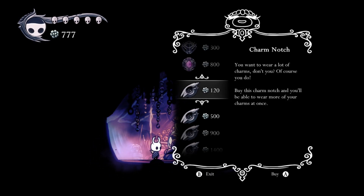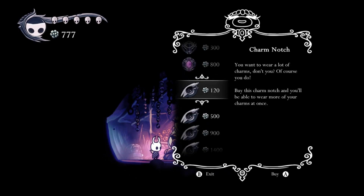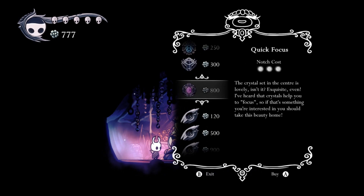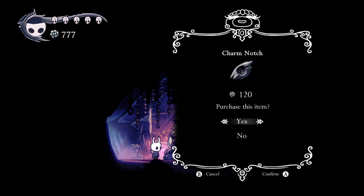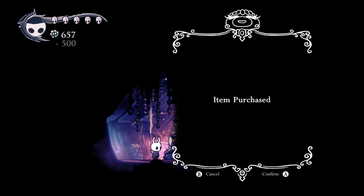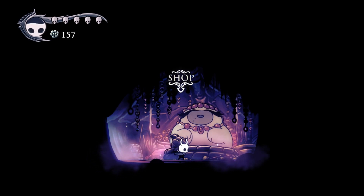But more than that, she sells charm notches - which are incredible. The number of charm notches available to you depends on how many charms you've collected. The first one is available if you've collected five, the second if you've collected ten - and I just bought my tenth charm from Salubra herself. So I'm going to go ahead and buy both of these; it's absolutely a no-brainer. And we had just enough money to do that!